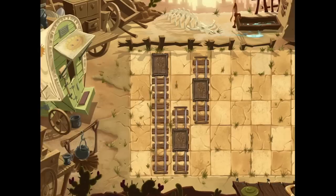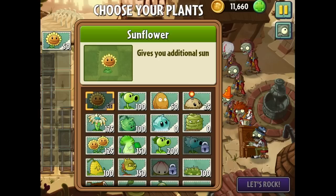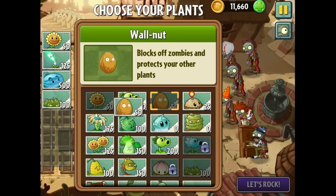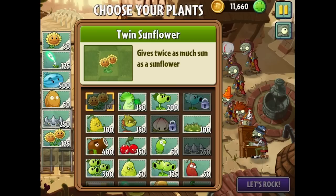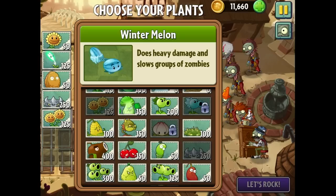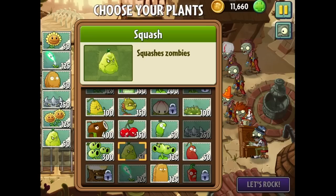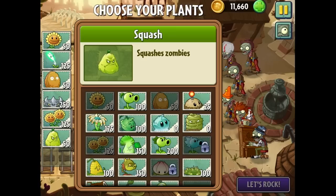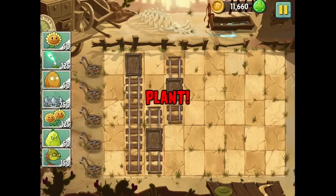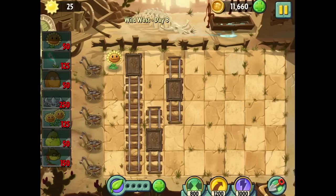Let's go to Wild West level 8. This doesn't look too bad — I'm going to want lightning for real. These guys would ultimately be good. Spikeweeds are always good. Maybe walnuts. Actually, how about some of these guys? We can get some serious momentum going. But wait — you guys know what I want. I want the squash. That's an interesting combo of items. It's probably going to be pretty scary to put all this in, but that's okay. We have a ton of coins to use if we mess up.